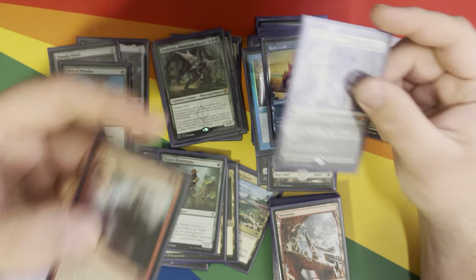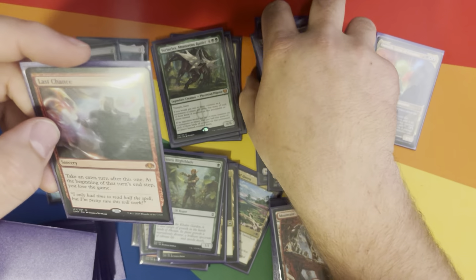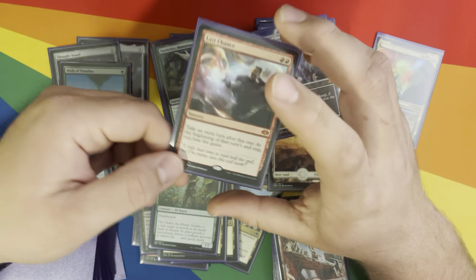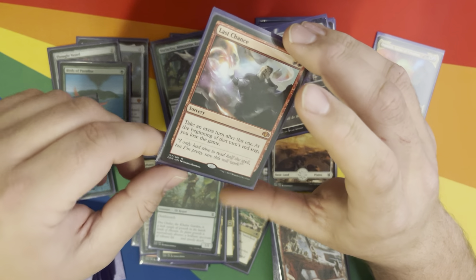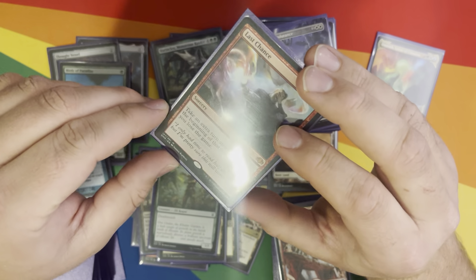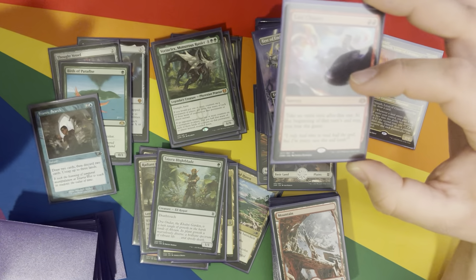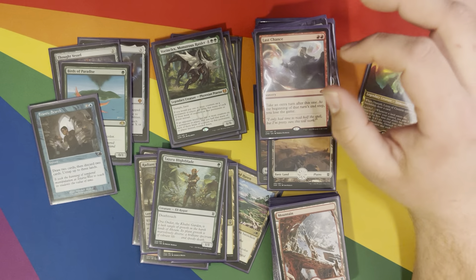Of course they can both be countered or something else can happen — Disenchant or whatever. Not Disenchant on Last Chance. The thing is, it is a last chance — take an extra turn, and then at the beginning of that turn's end step, lose the game. You've got to be very careful about when you do that.